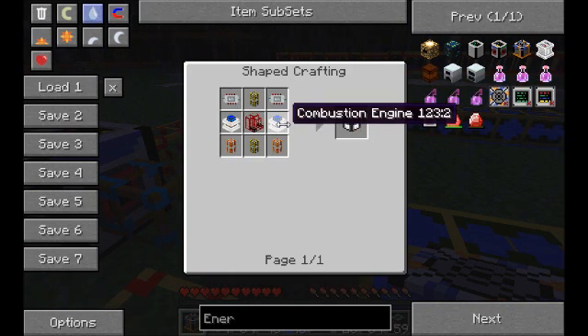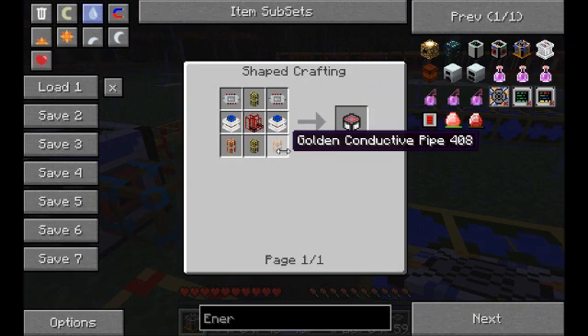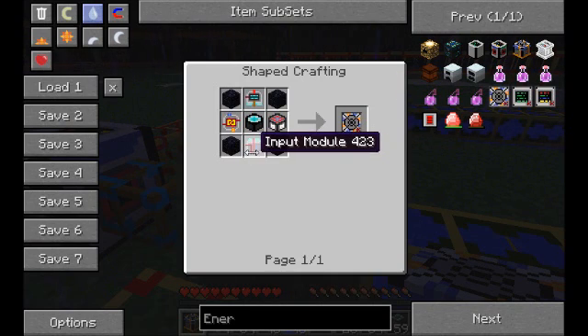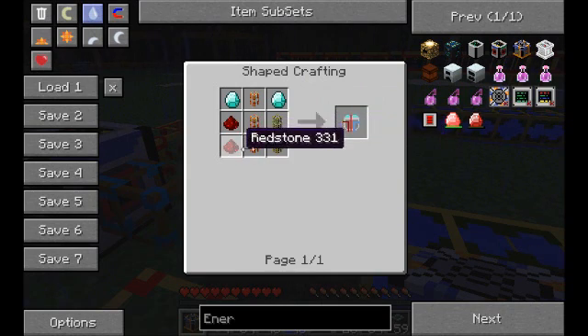Now to the extractor. Once again, it uses the iron power core, so I'm not gonna bother showing you guys that since you've already seen it. It also uses water, a golden waterproof pipe, two golden conductor pipes, two combustion engines, and a refinery. Once again, another very pricey item, but you will absolutely love this. Two more diamonds, and other than that it's relatively cheap except for the cost of gold.